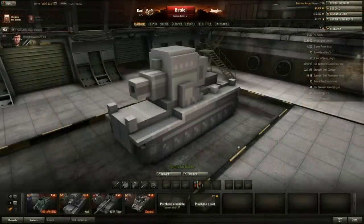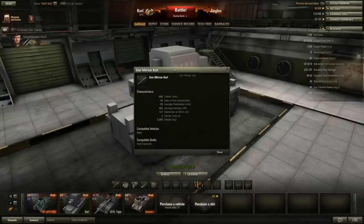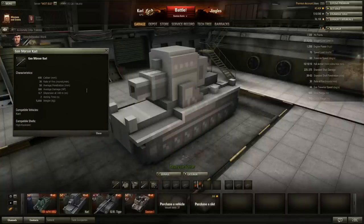Well, the armor is not great, but you can't have it all. How about the gun? What's it actually like as an artillery piece? And there it is — the tier 1 gun, the Morzer Carl.